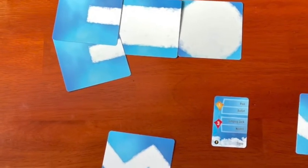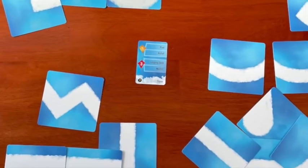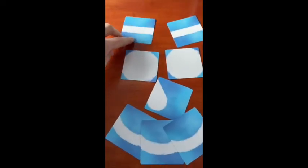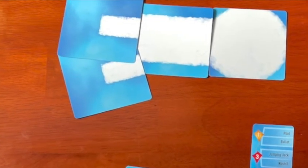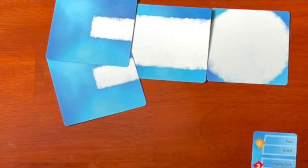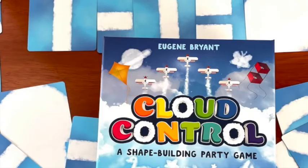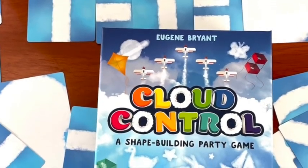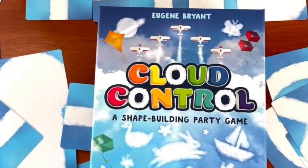I really did enjoy the challenge of creating meaningful shapes with fixed cards, though. Cloud Control forces you to think creatively, whether you're crafting a quick pictogram or a cleverly animated character. I have to admit that sometimes my complete and total lack of artistic skill left pretty much everybody laughing at how ridiculous my pictures were. If you like Pictionary-style games but you're looking for something a little different, consider Cloud Control. You can find it on Amazon or at 25thCenturyGames.com for $25.